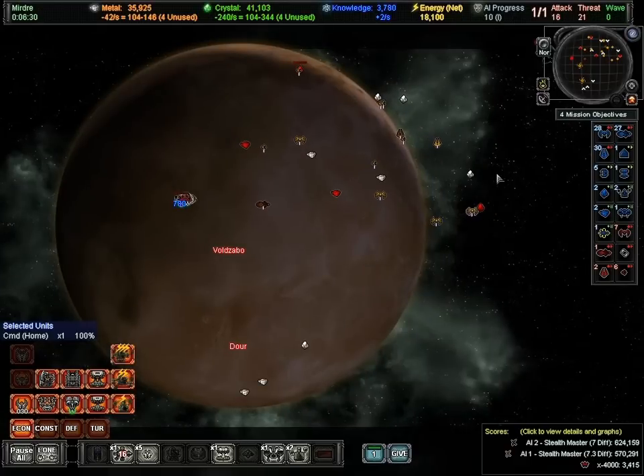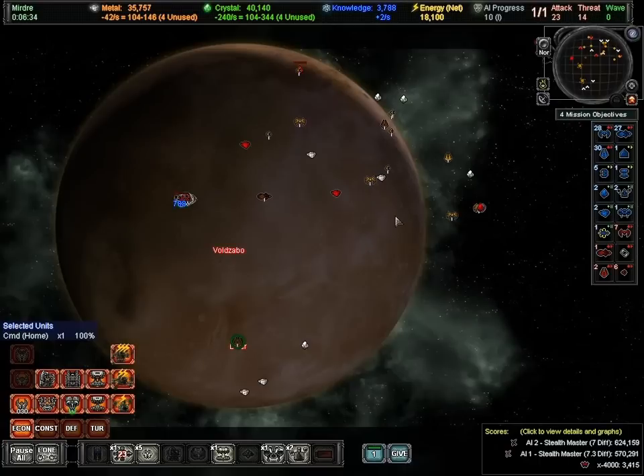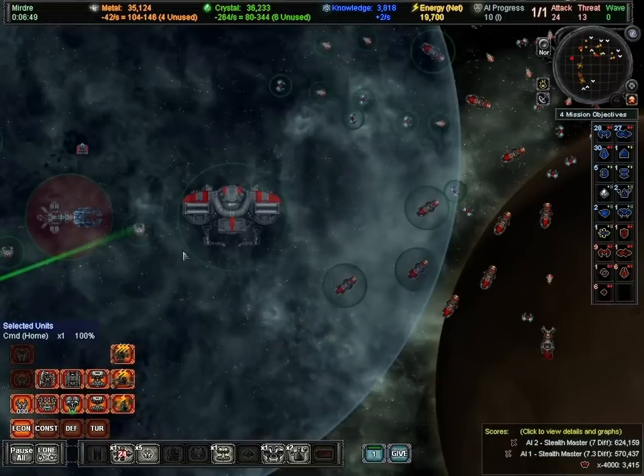You can see I've done a poor job of defending my wormholes — that's something you want to do sooner than I've done here. I've lost all of my metal harvesters and most of my crystal harvesters, so my economy is really taking a hit. That's no big deal — I can rebuild those easily.